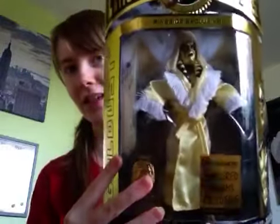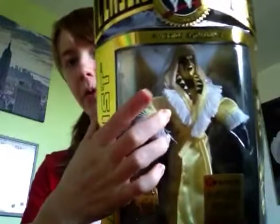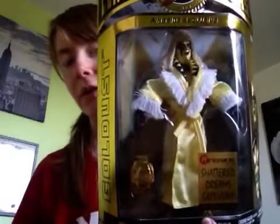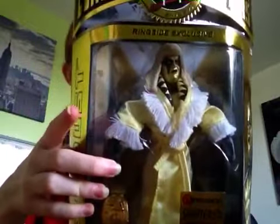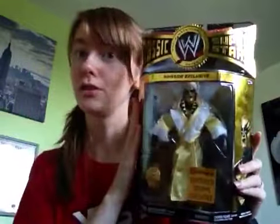The figure itself has a removable wig and a removable robe, which looks a wee bit weird but it's very nice. Then the Goldust figure with his gold boots, and his gold outfit with the black design on it, along with black gloves. So that is the Goldust figure.